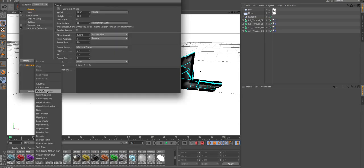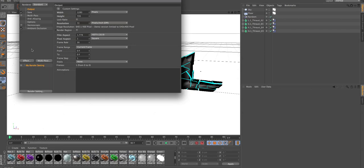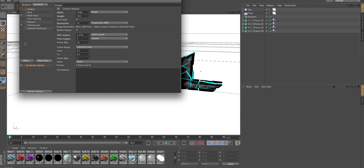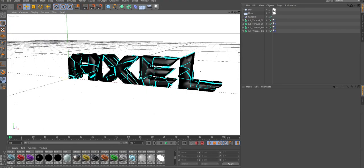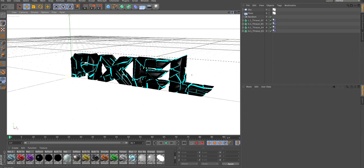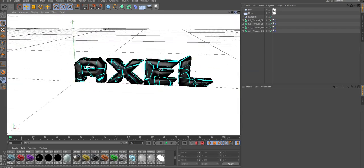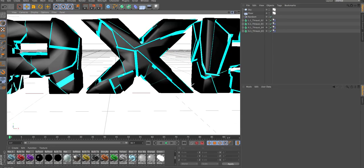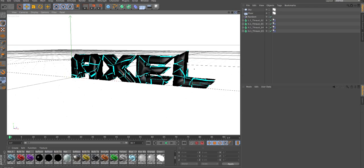Go on Render Settings, Effect — Ambient Occlusion. If you don't have it selected, it should be right above the caustics. It's the first one that begins with A. Just check it. Then just move around — move the camera to your liking, zoom out, whatever you guys wanna do. It's up to you, it's your choice.